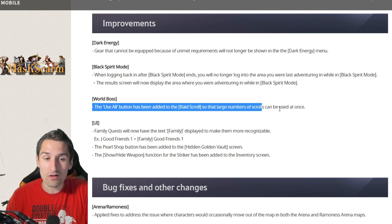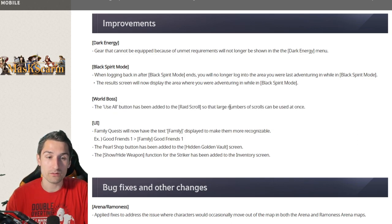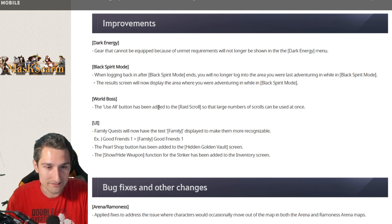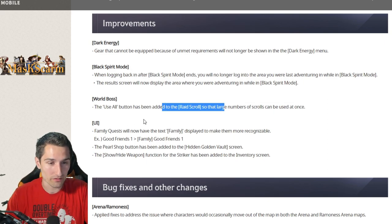World Boss update: a Use All button has been added to the Raid Scroll so that large numbers of scrolls can be used at once. Raid Scroll for World Boss with a Use All button — that's going over my head a little. Help me out in the comments. Unless it's something brand new they just introduced — Raid Scrolls.